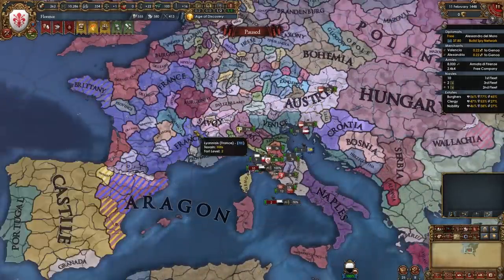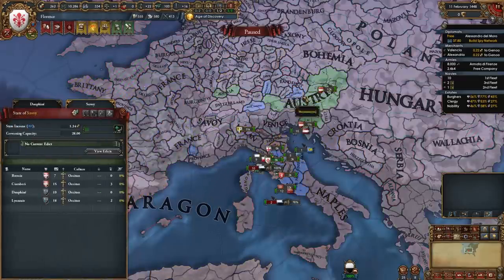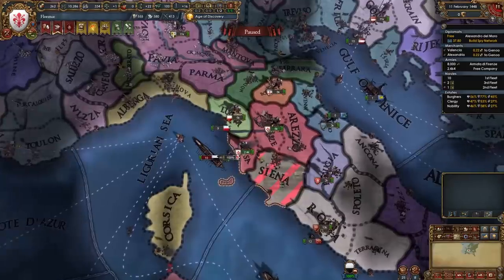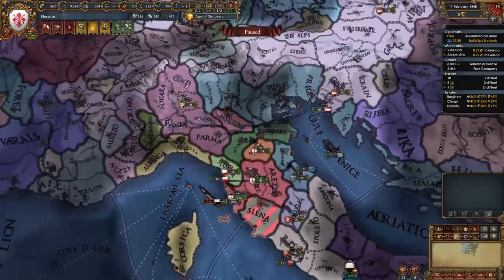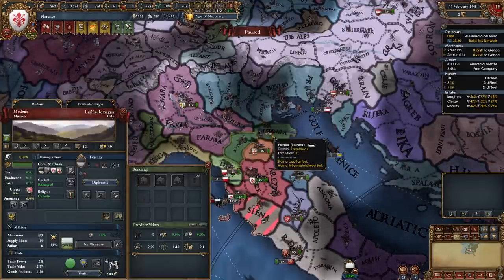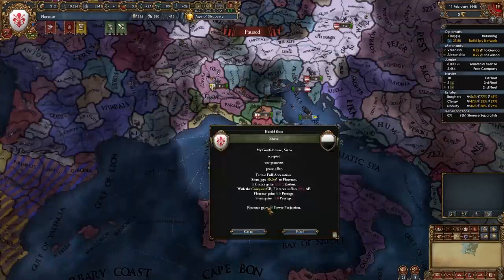My war with Siena is done and during this war I managed to royal marry France — I'll probably ally them after this war ends. However, if one of your big allies threatens to break their alliance with you, break the one with France and keep Austria; we want to be friendly with the emperor. Once your first war is done, if you're fighting Bologna, Lucca, or Siena you will full-annex them. If you fight Ferrara you might consider vassalizing them since they have two provinces and we want to minimize aggressive expansion.